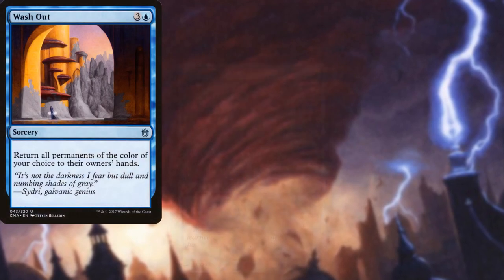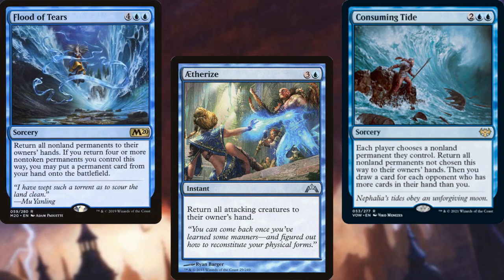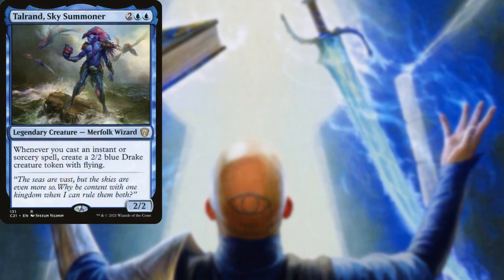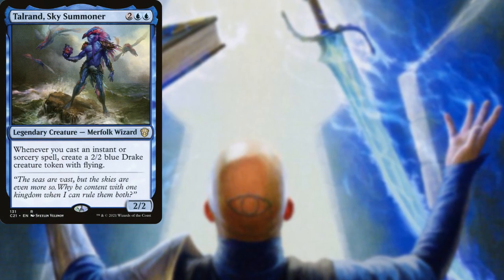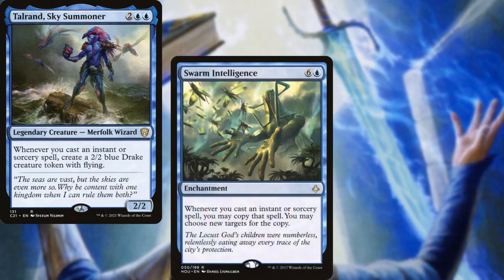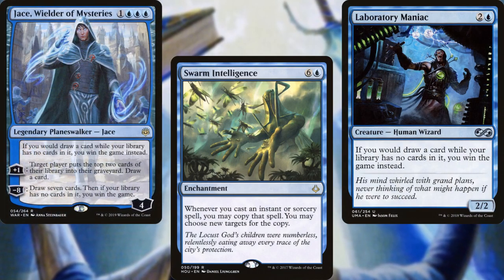Wash Out, Aetherize, Consuming Tide, and Flood of Tears should help to reset the board as needed. Talaran Sky Summoner pairs very well with our commander, because even though we're not a spellslinger deck, we are running 33 instants and sorceries — that reason is also why we've got Swarm Intelligence. And finally, just in case we draw our entire deck, we've got both Laboratory Maniac and Jace, Wielder of Mysteries.